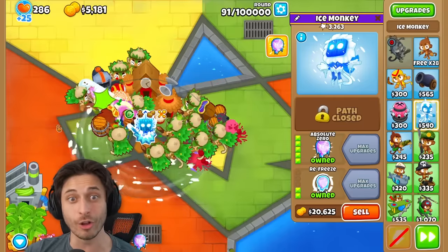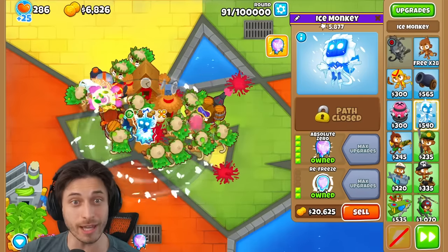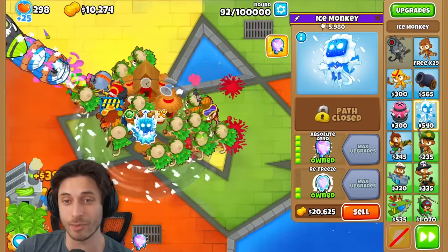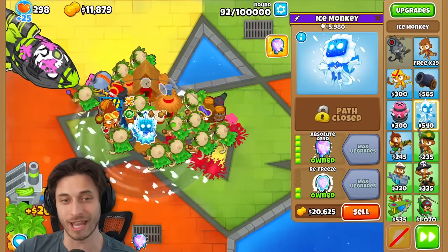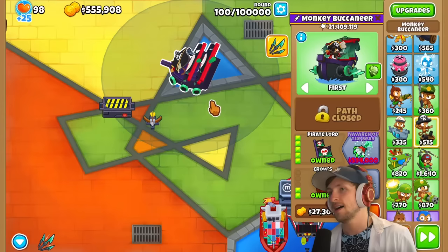The absolute zero is what I should have done in the first place. It just gets everything — they're all just stuck in place. The ceramics were just paused. And then they have so much health that they're not breaking or anything, so the druids just get around to them — they're just in line to get popped. That's amazing. Now I can focus back on my farms.